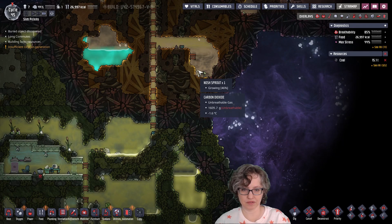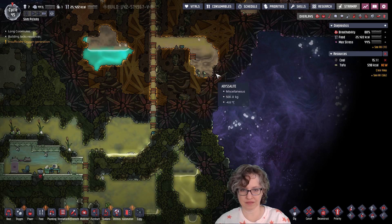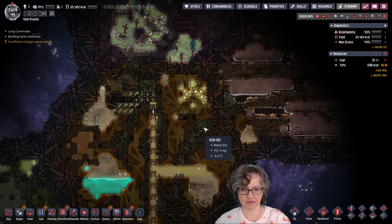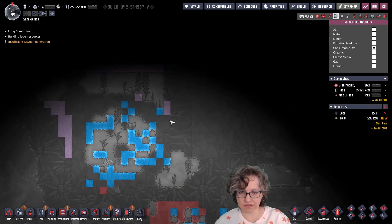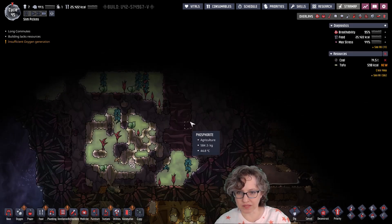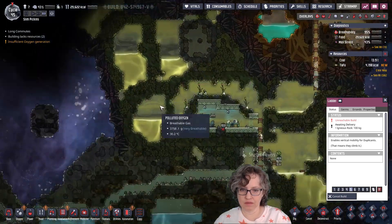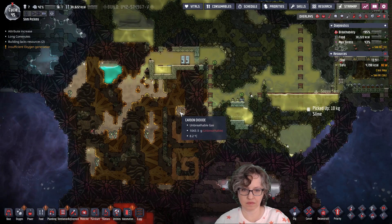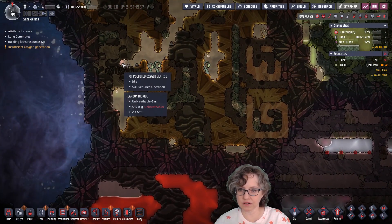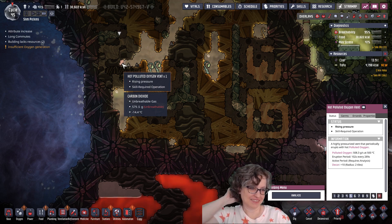But what about the temperature? Minus one — I really didn't think it would heat up that fast. So there's a fair amount of coal — I mean, a small amount of coal. And over here, hot polluted oxygen. Hot polluted oxygen — great location for it too.